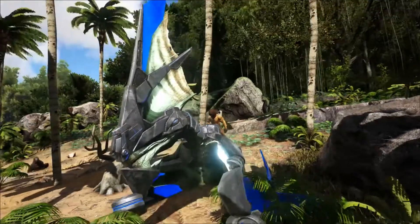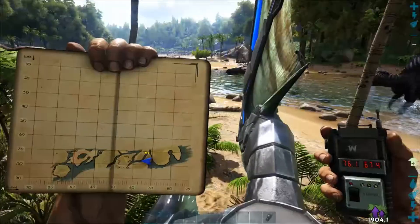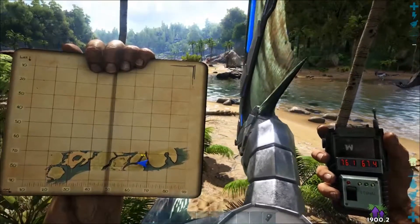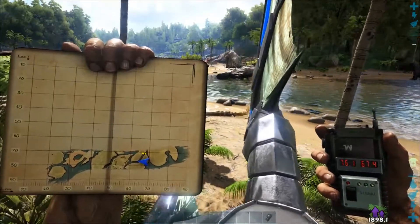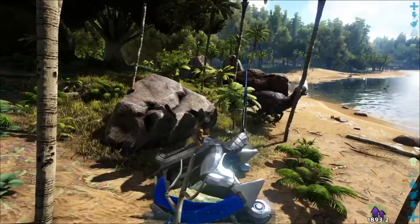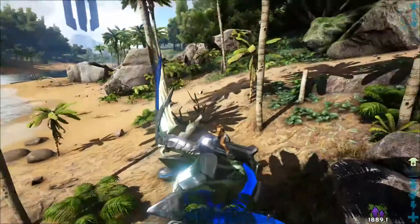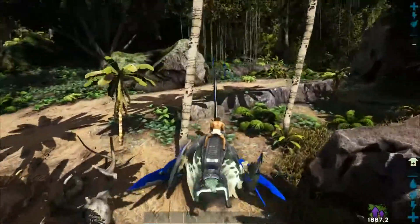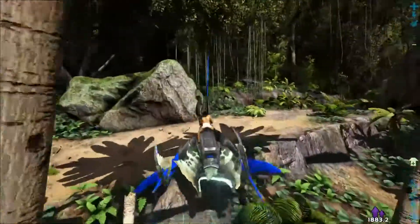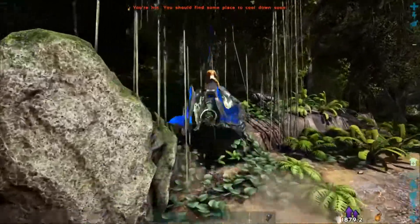We are at the last location of the explorer note. We are right here on the map and my current position is 76 latitude and 67 longitude. Be aware of the surroundings — there are Therizinos, Raptors, Spinos, Carnivores can also spawn here, Dilos and all that. What you want to do is turn around about 180 degrees and then just head straight in.